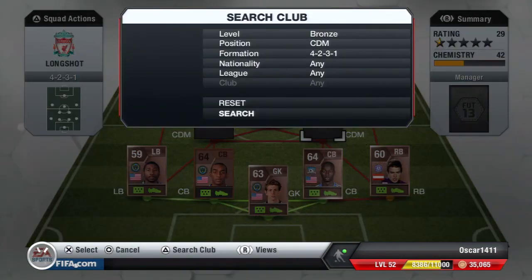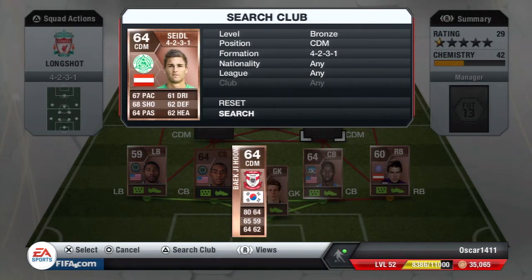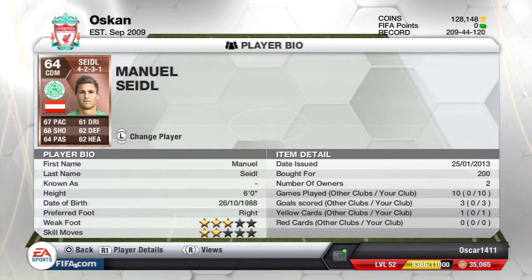Koch goes up a lot but comes back because of his really good pace. Our next guy is Austrian — he has a 68 shot, which is really good, with 67 pace. And he's only 200 coins, which is nothing.